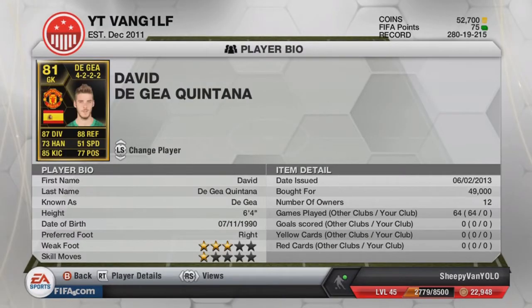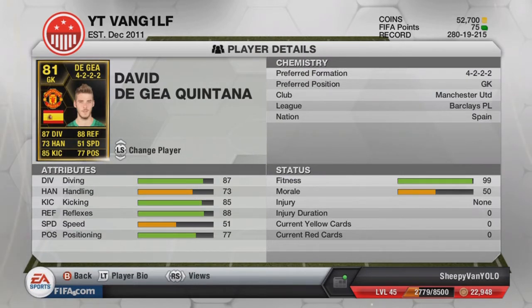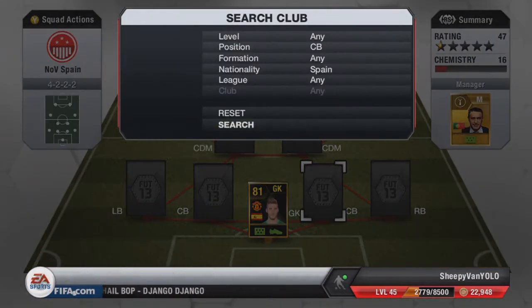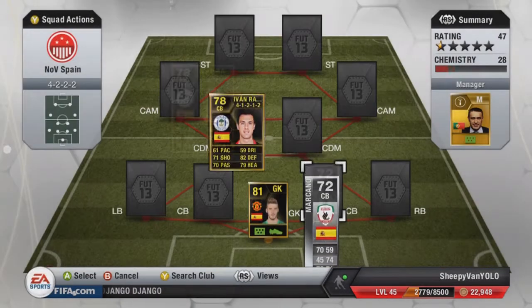As you can see in goal we have got David De Gea. We've gone for the in-form version — it costs us just short of 50,000 coins. This in-form was a brilliant player, I thought. A lot of people are kind of to-ing and fro-ing with De Gea, so I went for his in-form card and it did not disappoint me personally. But a lot of people I know have said that he's not the best of goalkeepers, so I think my opinion is that he's a good player.